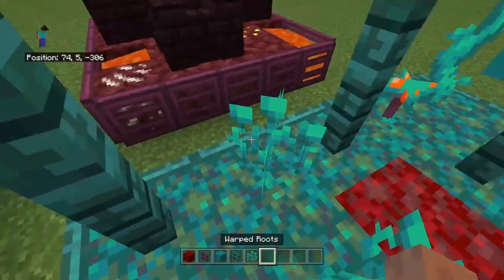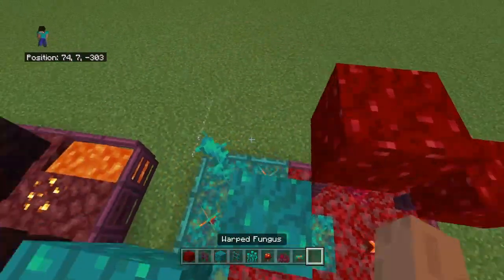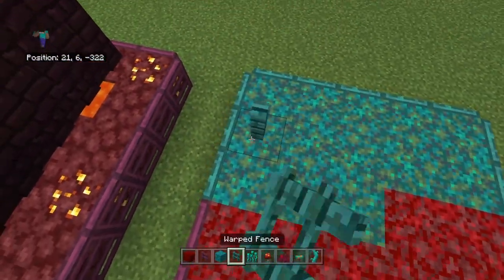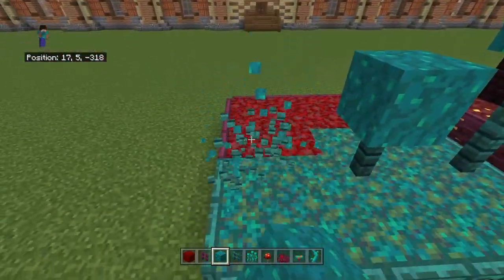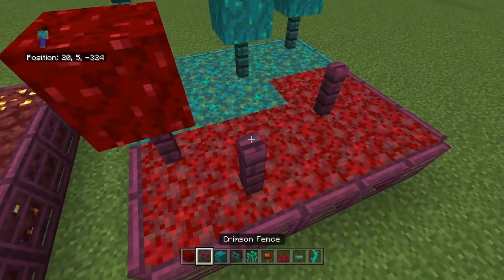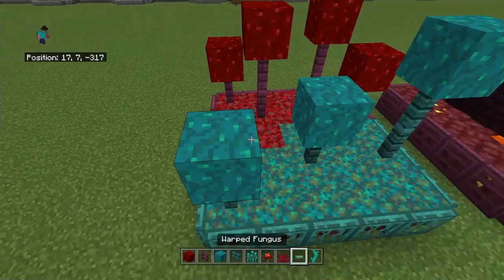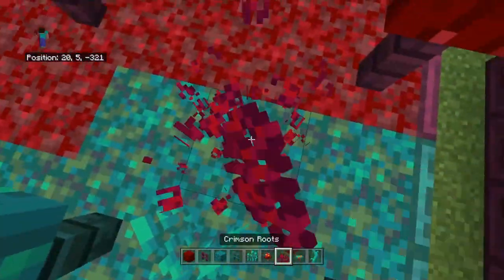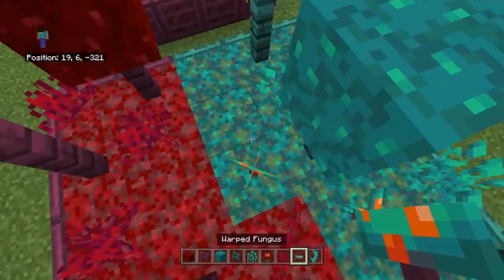After you do the floor you want to get crimson fence, netherrack blocks, warped blocks, warped roots, crimson roots, crimson fungus, warped fungus, and twisting vines. For all the plants: go up two, then one, then one thing, one thing like that. On the other side do the same — then do one like this so you get a nice small pile. Put about three or four warped roots, three or four crimson roots, some crimson fungus, some warped fungus.